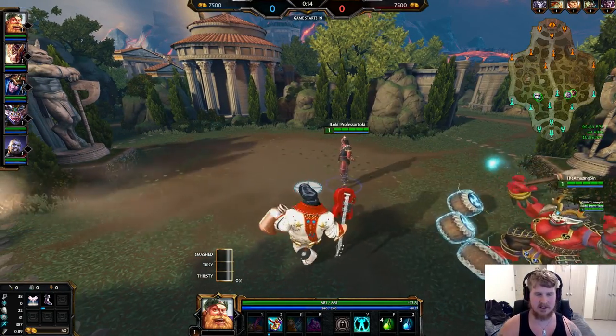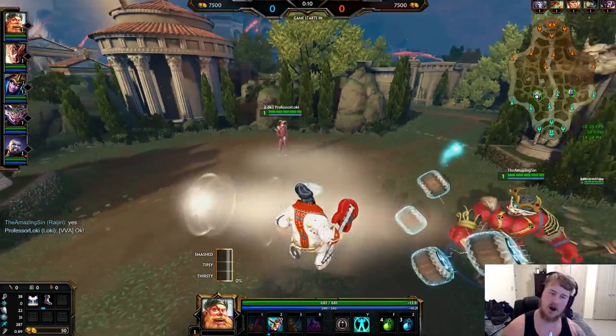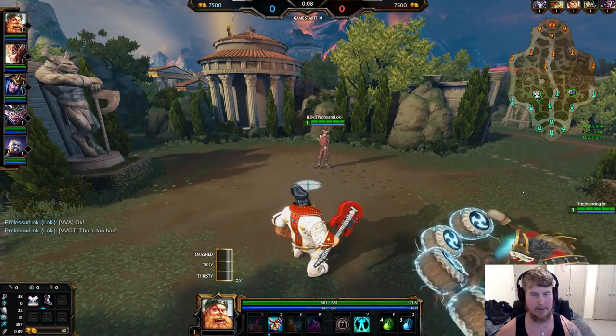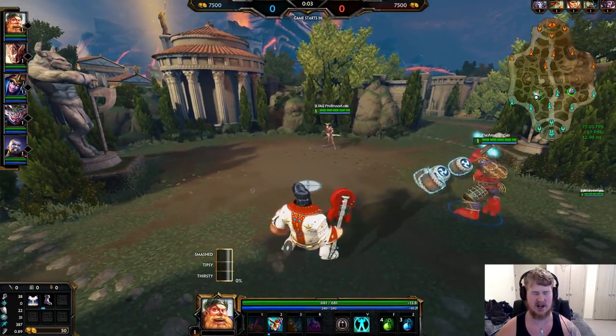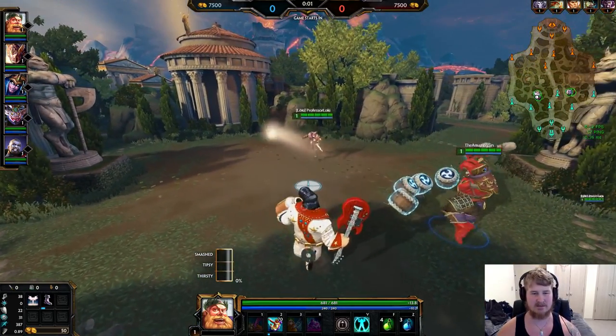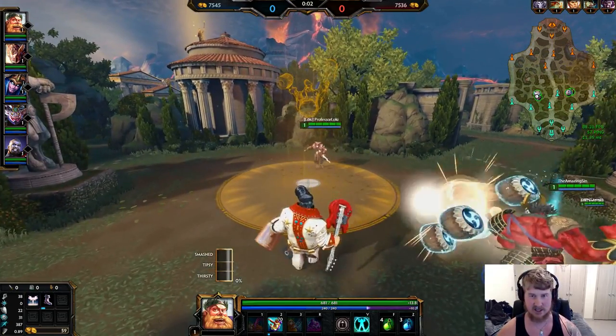Bacchus is an okay laning phaser but an amazing teamfighter and initiator. He's also one of the tankiest gods — probably the second tankiest in the game outside of maybe Fafnir — just because of how much gold he gets and how many items he can acquire so fast.